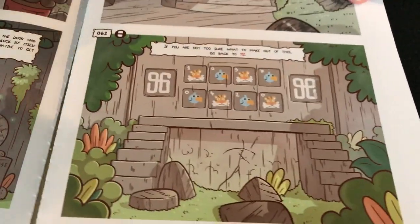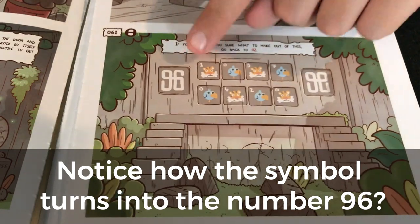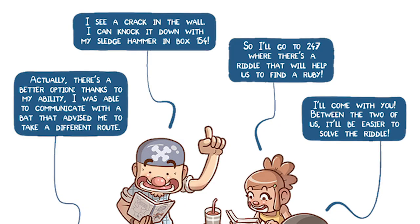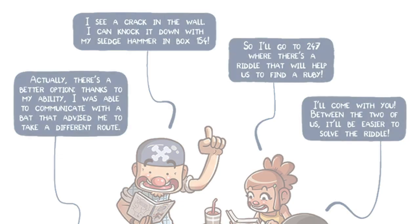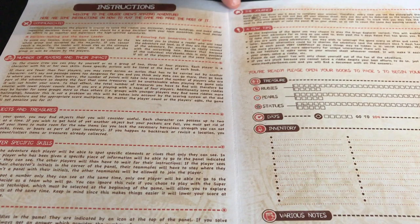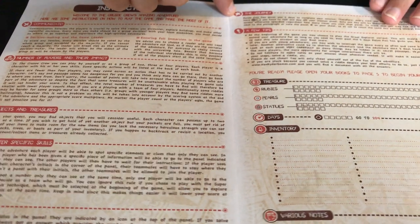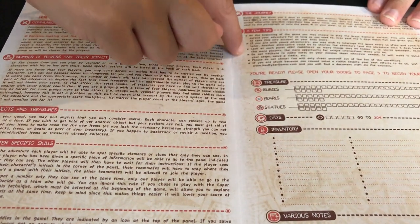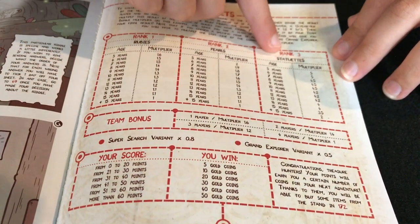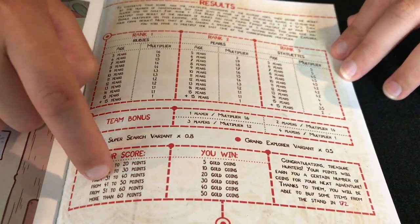Let's take a look at an example panel of how characters can interact with one another. Players work together solving the puzzles and progressing through the story. On the back of the map you also have a character sheet that tracks your items, your special abilities, your coins, and your victory points. At the end of the story, there's a scoring chart in the back of the books that shows you how well you did.